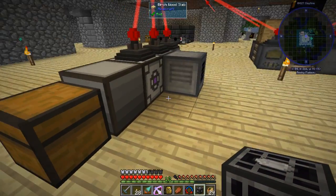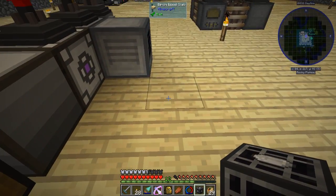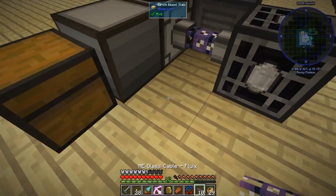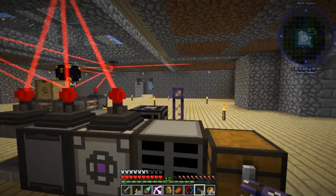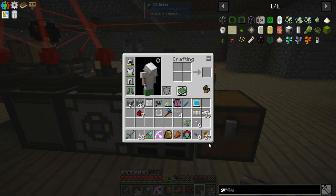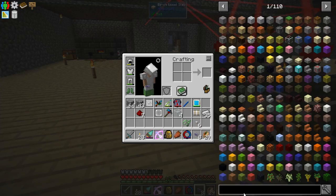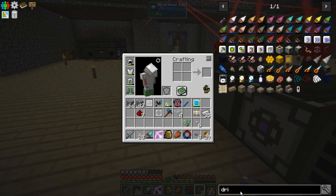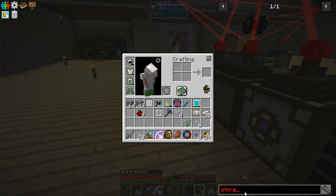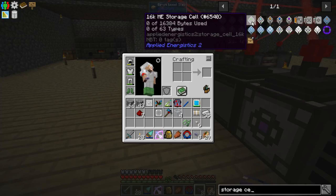The terminal comes next as well as the storage drive. Once we have a storage drive and a terminal, we will have an operating ME system. Let's figure out what we need to make the drive. We're going to start with the 1K storage cell since it's the easiest.